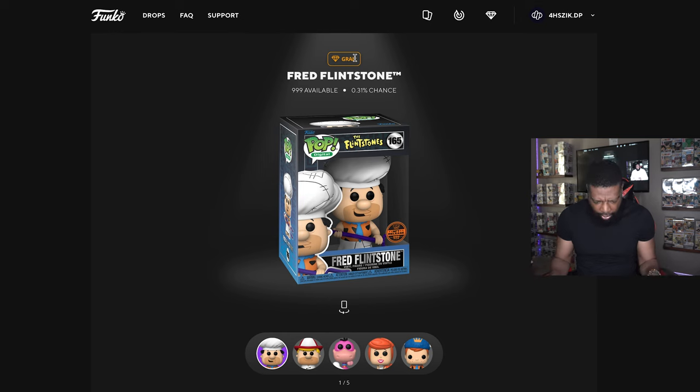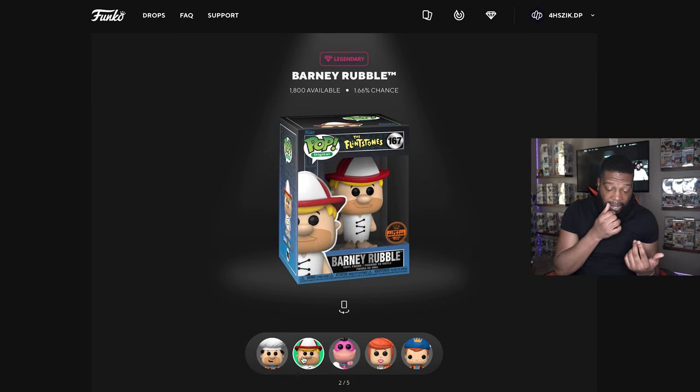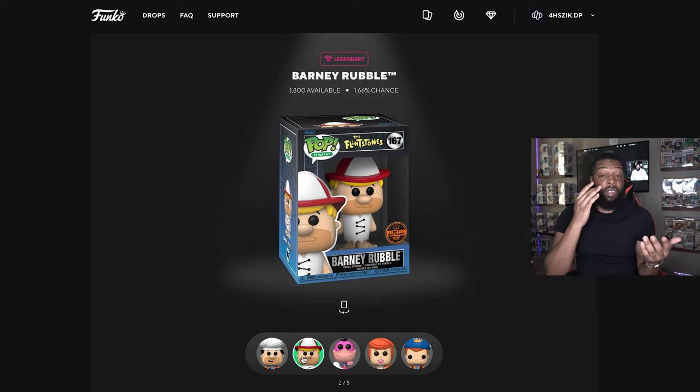Starting with the grail — the grail is Fred Flintstone dressed up in his kitchen outfit with a little scooper, chef apron and chef hat. Not bad — 999 of these available, only a 0.31% chance of getting this one. Then we have Barney Rubble dressed as a firefighter — 1,800 of these available, 1.66% chance of getting this one. I'll definitely take this one as well.